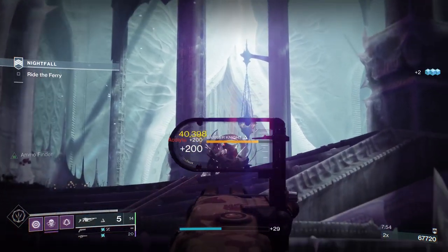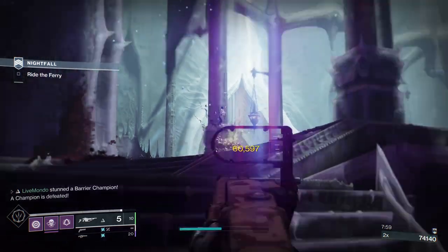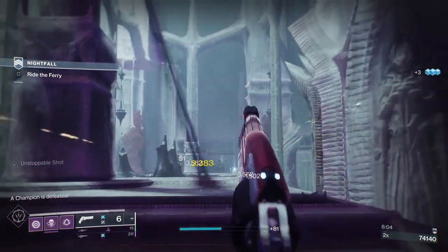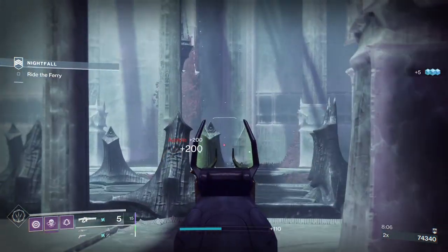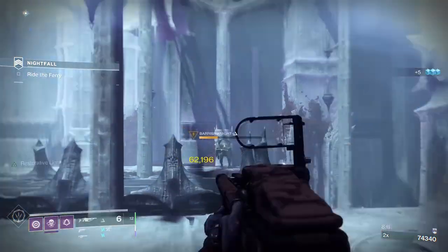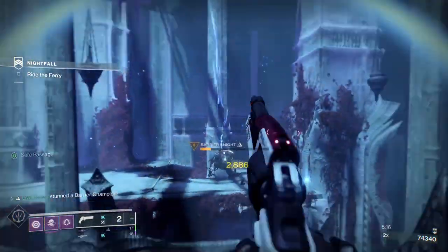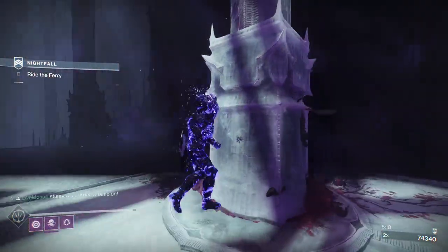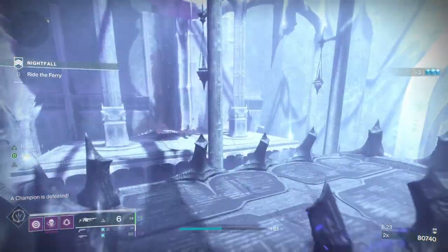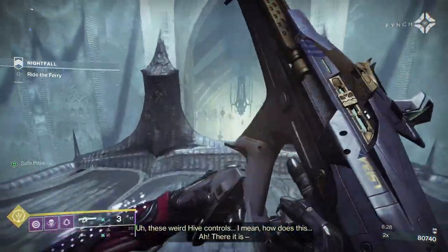When you get up here you're going to have two more Champions. The Barrier Champions in this strike massively outnumber the Unstoppables — there are two Unstoppables and something like twelve Barriers total. Two in the first area, two here, two in the very first room — so six already — and then several more Lucent Hive. There's just so much.